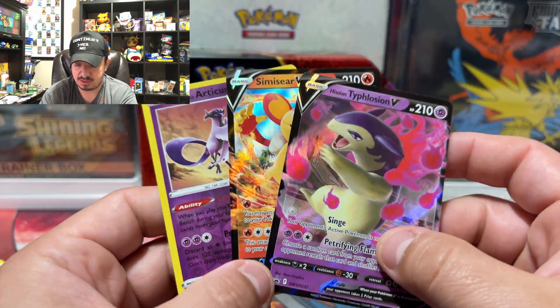All right, so for today's pulls: Galarian Articuno reverse holo, Simisage V, and of course the Type: Null V that comes in front of this tin. I really hope you guys enjoyed today's video. Don't forget to thumbs up, subscribe, hit that bell, and share the channel — likes are free, don't be stingy. I will catch you guys in the next video or live stream. Deuces!